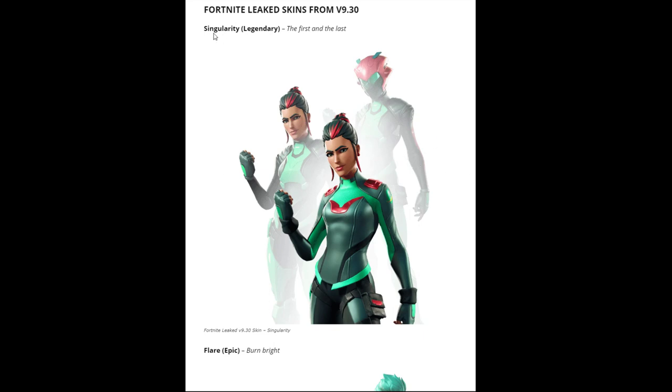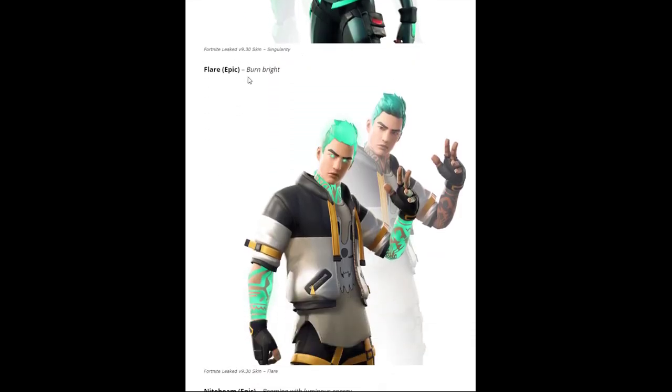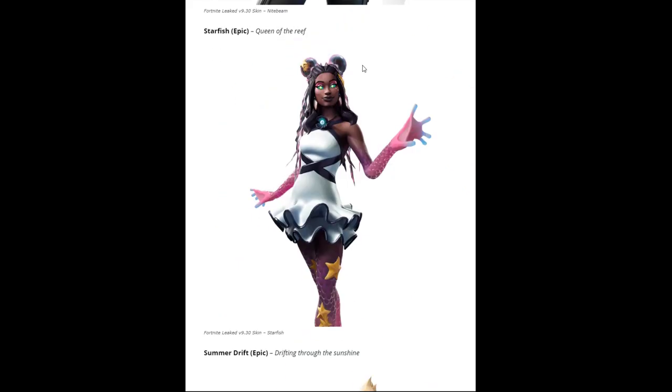The first skin we're gonna be looking at is the Singularity — the rarity is legendary and her description is 'the first and the last.' The second skin is the Flare skin, which is an epic skin gonna cost 1500 V-Bucks, description: 'burn bright.' The next skin is Night Beam, also epic at 1500 V-Bucks, description: 'beaming with luminous energy.'